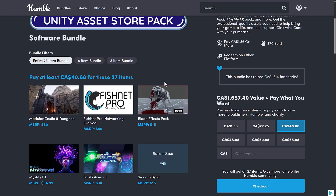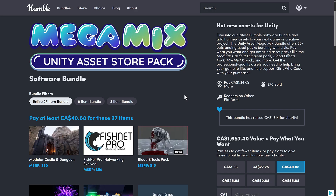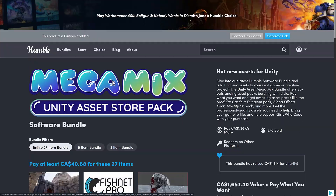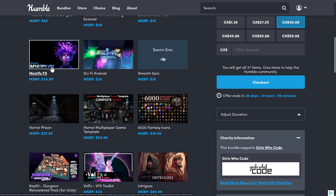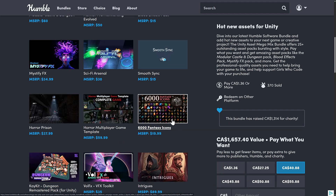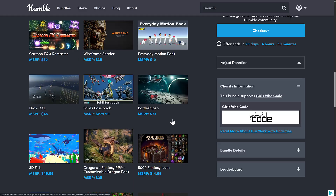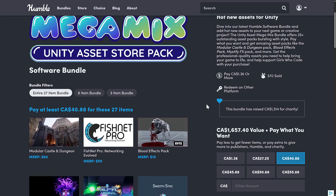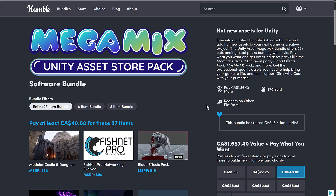So the bundle is not overwhelmingly great, but it boils down to this: if there's a single asset here you want — say Fishnet Pro — you could buy it at roughly half price and get 26 other items for free. Same applies to Mystify FX. Nothing overwhelmingly awesome, but some useful things. Let me know what you think in the comments. Are you back on the Unity train? Are you buying Unity assets again? Buying things at a massive discount is different than buying them at full price. Comments down below. I will talk to you all later. Goodbye.